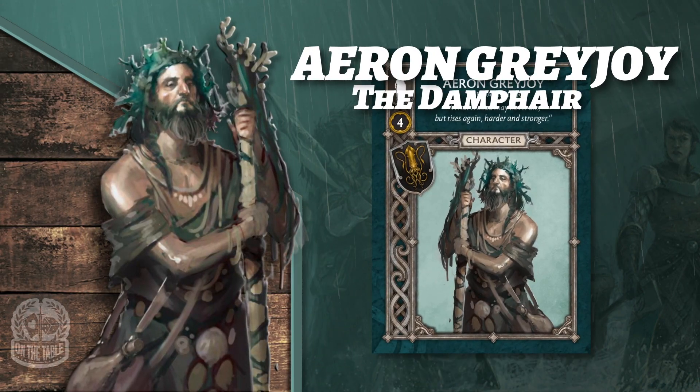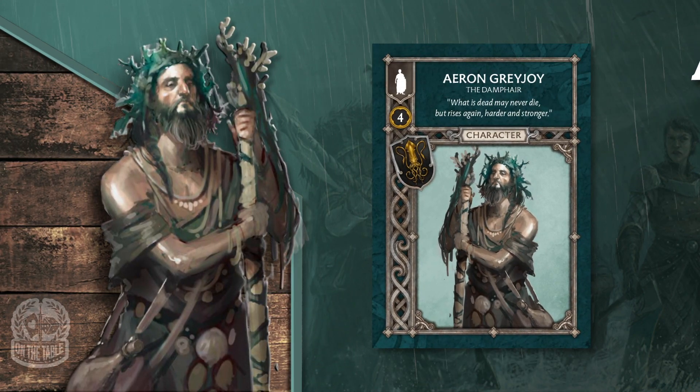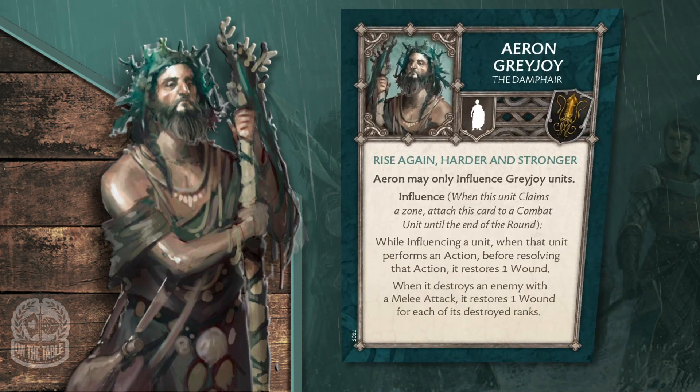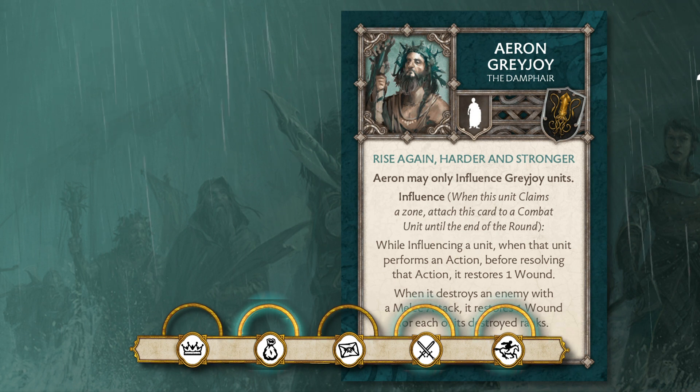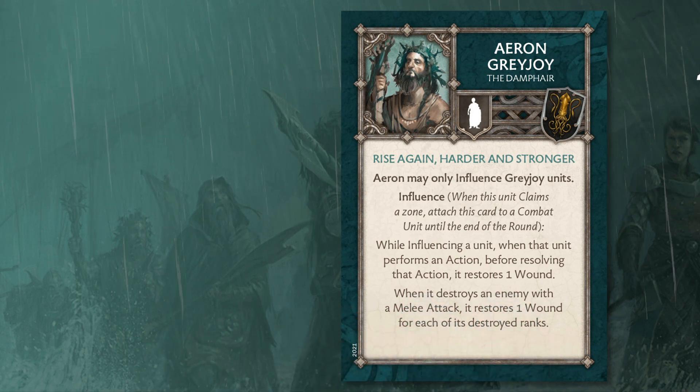Aeron Greyjoy, the Damphair, speaks to the restorative capabilities of the followers of the Drowned God. His influence can help to restore wounds, whether from triggering the Wealth Zone, the Maneuver Zone, or the Attack Zone, providing opportunities for restoration even when repositioning or continuing your assault.